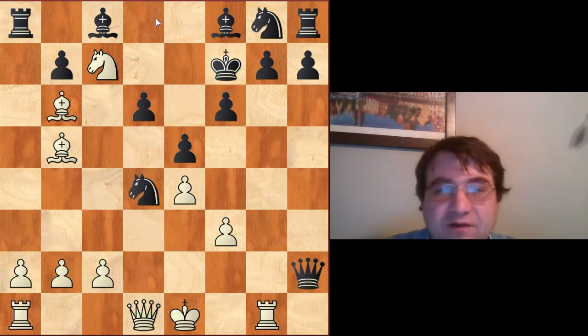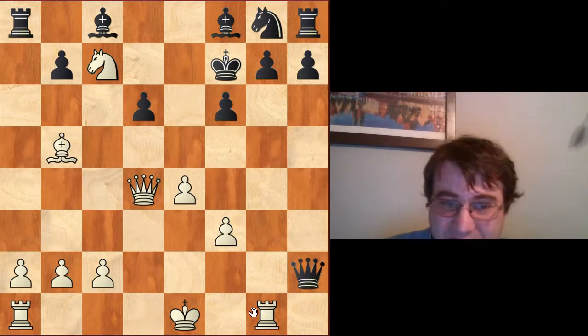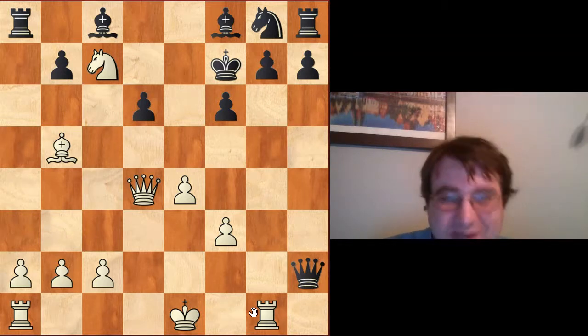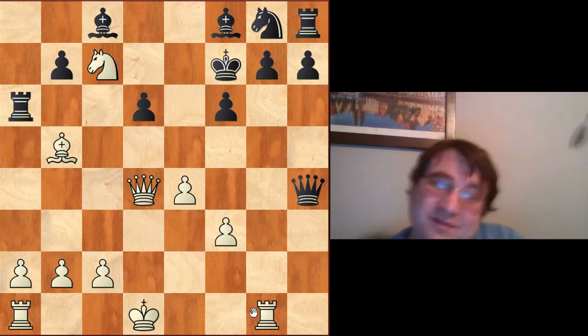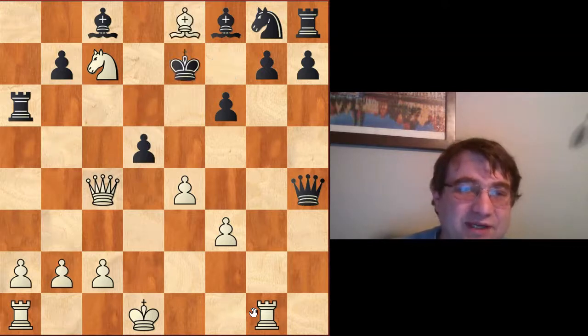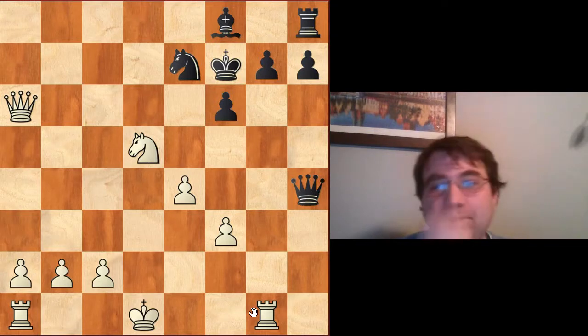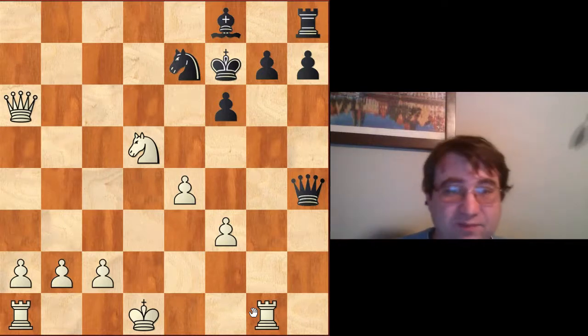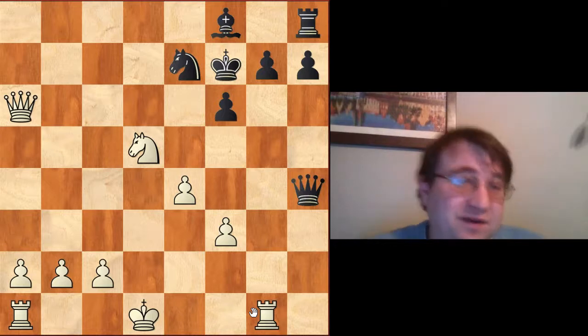The idea is we're threatening Qd5 followed by castles queenside, where everything attacks the black king and black's position is completely dead. If Nd4, we have to take it because they're threatening Qg1 — so Bxd4 exd4 Qxd4, and it doesn't look like we have anything, but Bc4 is coming or Nxrook is coming. Throwing in Qh4+ we play Kd1 Ra6, which is better than giving it up for nothing. Then Qc4+ would be winning: Qc4 d5 Be8+ Ke7 Nd5+ king back, and we have a winning attack, picking up that rook. Decisive advantage white.